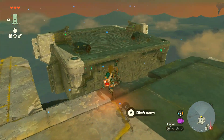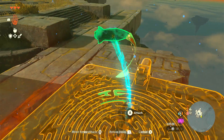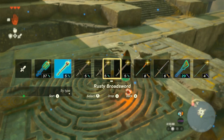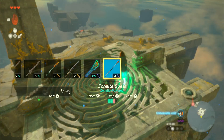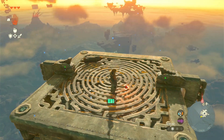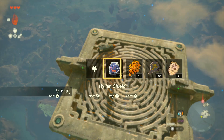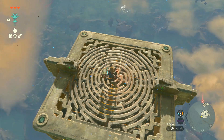First things first, we're going to launch ourselves up and then across. We're gonna do that by attaching our rockets here. Hopefully this does not launch us anywhere we don't want to go. Okay, so we're here — pretty far high up. What we could do is just merge this one; still moving up, that's okay.